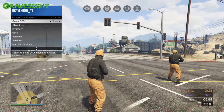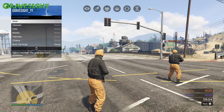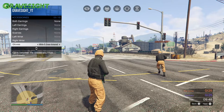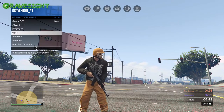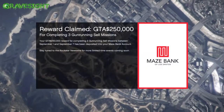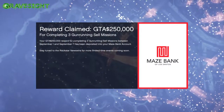As soon as we spawn in we've got the outfit. Let's pop open our interaction menu, go to Style, go to Accessories, and go all the way down to Gloves — it's the very last thing. Just go ahead and press left or right to get rid of the gloves, or just change the gloves. We need to get rid of those orange gloves because the orange gloves are actually blacklisted in the game and we're not allowed to have those.